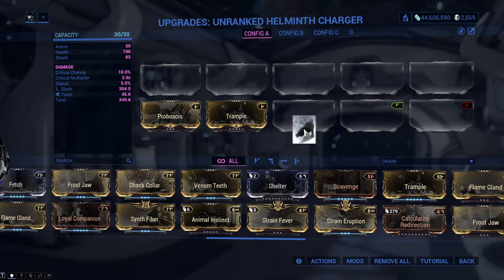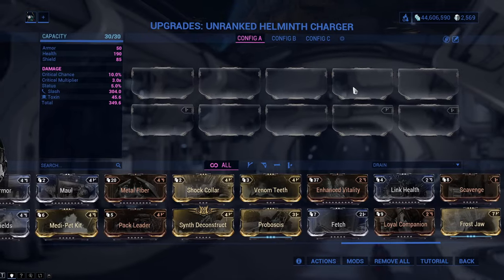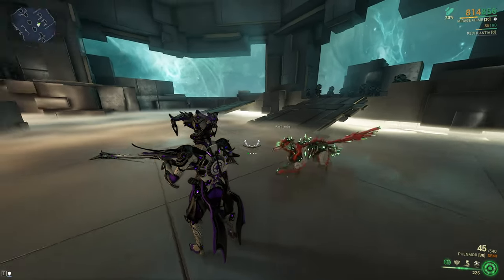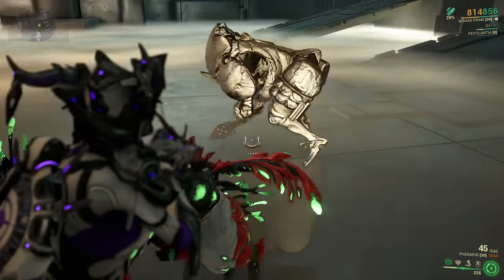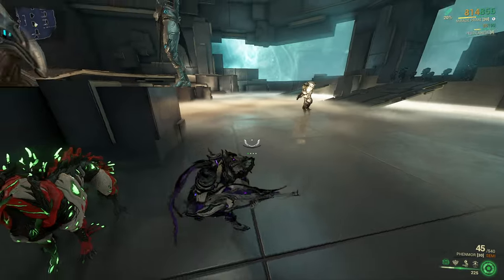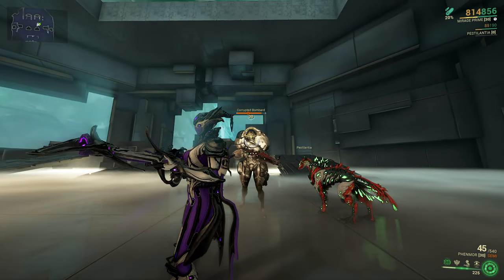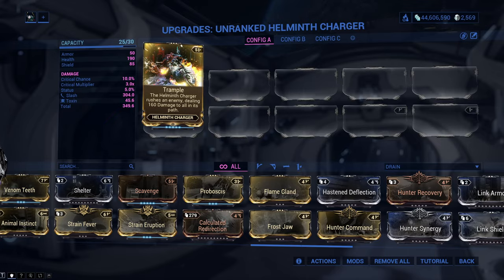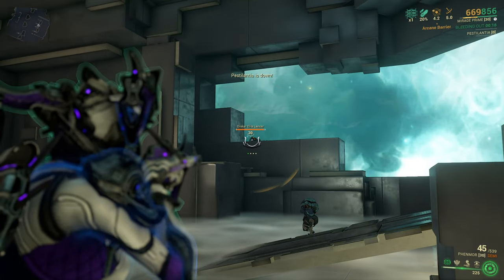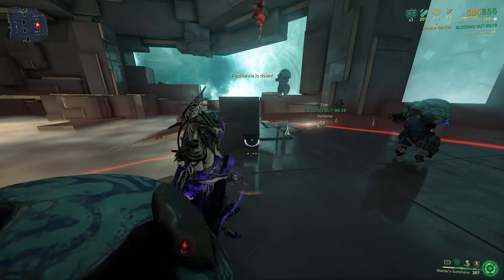Your Helminth Charger mainly does Slash and Toxin damage, great against Corpus. You may also add Cold damage so it can deal Viral damage, great against Grineer paired with Slash. It comes with two mods: Proboscis, which allows your Helminth to pull an enemy with a long tentacle to immobilize it, and Trample, which allows your Helminth Charger to rush enemies in front of it and knock them down. Both are great for crowd control though Proboscis makes the Helminth immobile while in use.